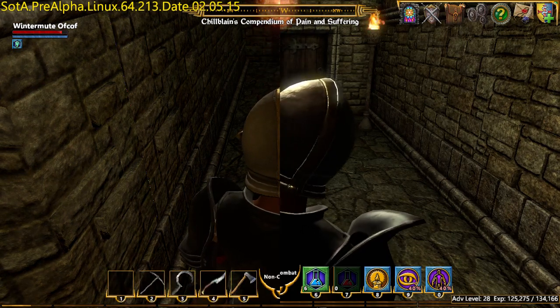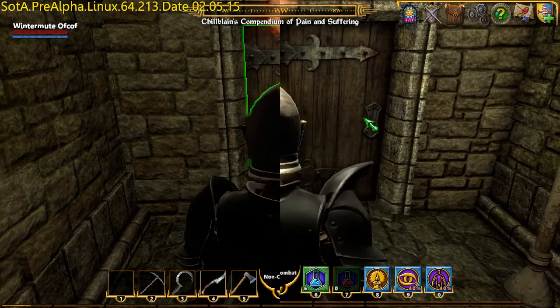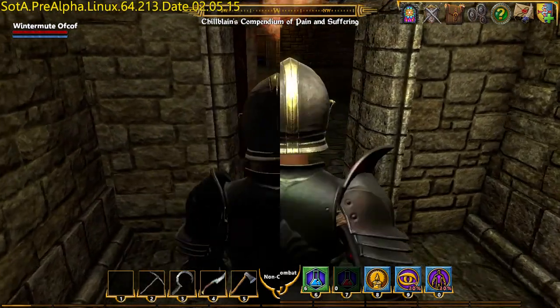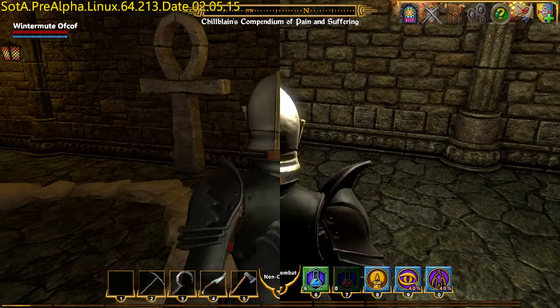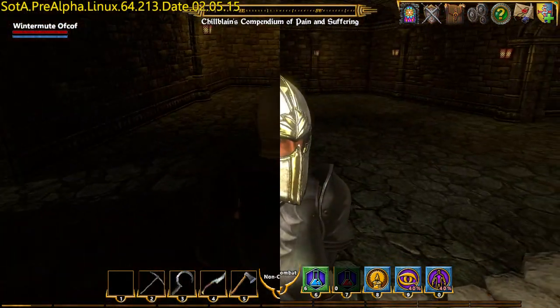This is Shroud of the Avatar — two different versions. On the left is Shroud of the Avatar R14, and on the right is Shroud of the Avatar R15. The reason for this comparison is the upgrade from the Unity 4 engine to the Unity 5 engine between these two releases.